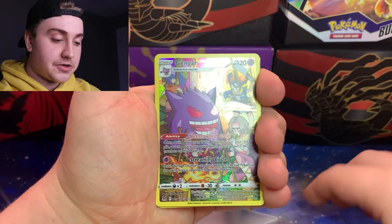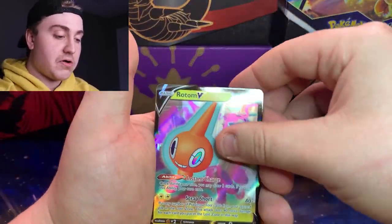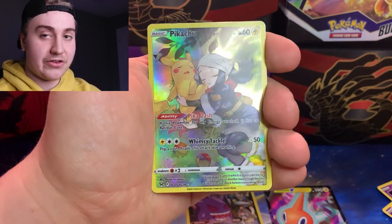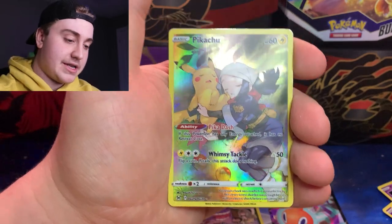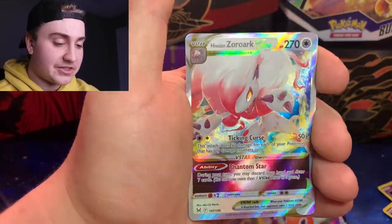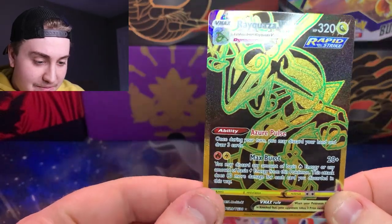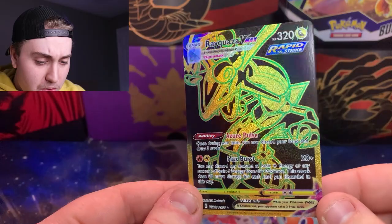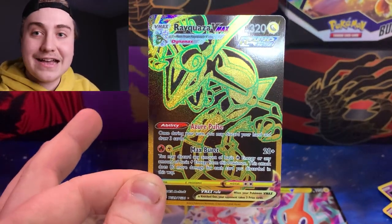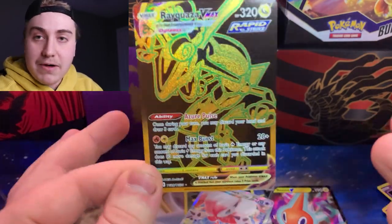Let's recap the cards. In no particular order: the Gengar Trainer Gallery card — super nice artwork in the back. Rotom regular V. Radiant Gardevoir — I love the shine on these cards. Then the Pikachu Trainer Gallery — probably one of the best in this set, Charizard might be a little better but definitely a good one. The Hisuian Zoroark V-Star — love how it's just jumping out at you. And then the best card of the day, arguably one of my best pulls of all time: the Rayquaza VMAX Gold and Black Trainer Gallery card. From a corner store, we pulled a secret rare Rayquaza card. Who would have thought — in a corner store where you buy bread and milk and scratcher tickets — you'd get a Rayquaza gold card.